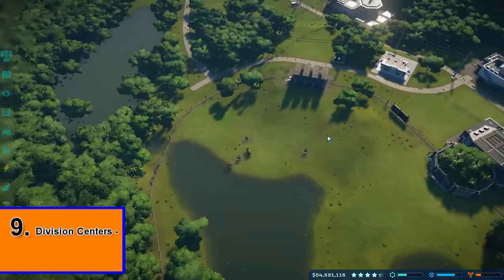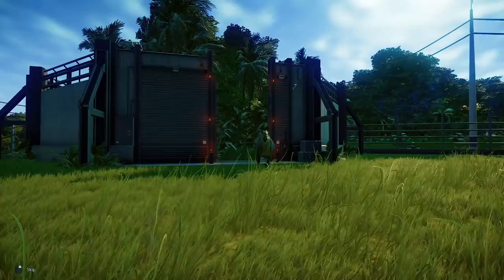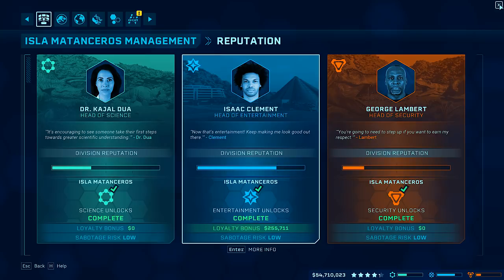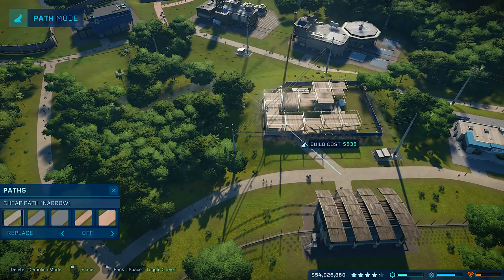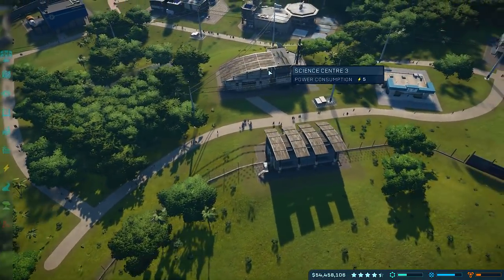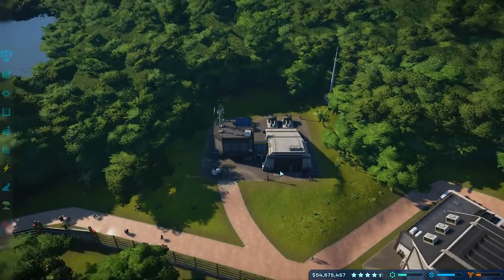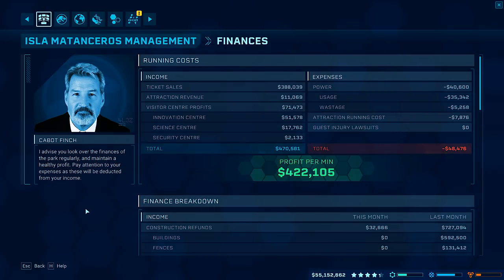I would recommend that you use the money generating buildings to literally earn you free money. These structures are quite overpowered in my opinion and if you're neglecting them they're definitely worth looking into. There are three money generating buildings altogether — one for science, one for security and one for entertainment. All these buildings do is generate money for you, but they also scale in efficiency based on your reputation with the relevant faculty. The science and security ones are the cheapest and worth investing in early. Once you pick them up, they're just going to perpetually generate cash for your park.